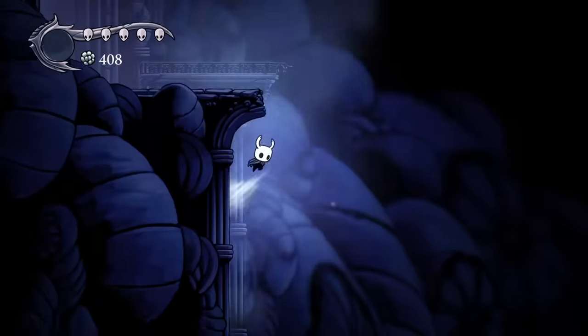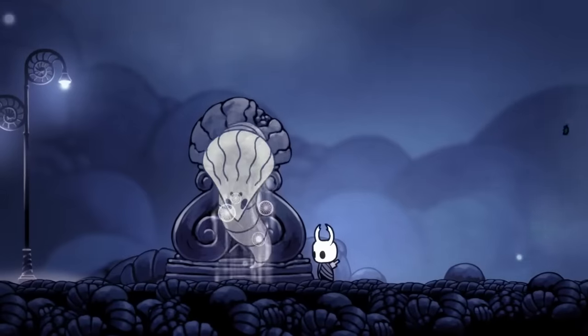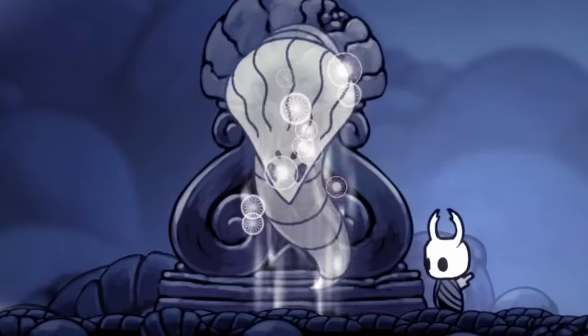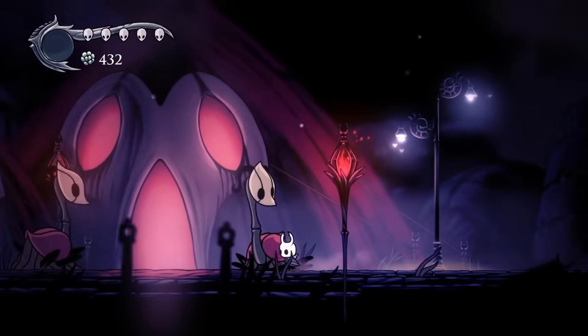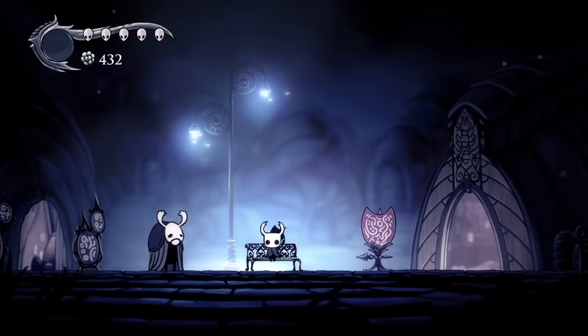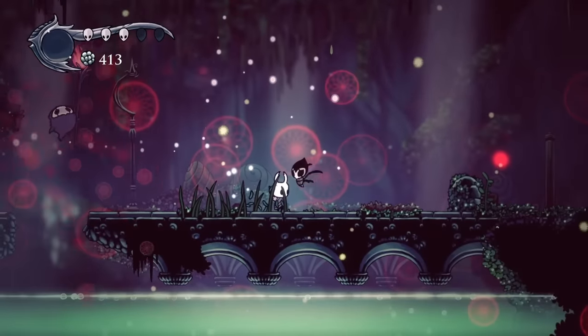Quick cab back to Dirtmouth so we could access the Howling Cliffs, and straight into our next Dream Warrior — the one and only Gorb. And whilst contemplating Gorb's greatness, I had a crazy thought: what about the Grimm Troupe? But we could reach it. The troupe spawned and we got a new companion. But there's no way we can fight Grimm without any prior bosses, right? But we'll grab the Grimmkins as we go along and we'll see.